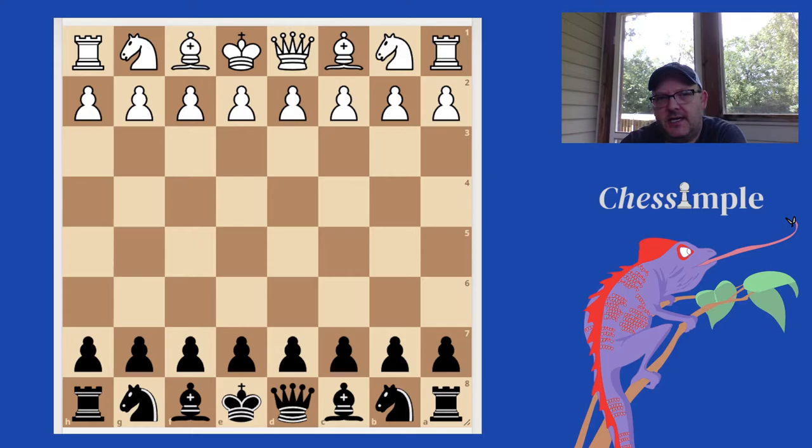I play the Chabaninko Slav, also called the Chameleon Slav against D4. I think it's a really good pairing with the Scandinavian defense and with the London system. I wanted to make a quick video to show the whole point or the reason for the move A6 in the Chabaninko Slav, because it can look kind of weird if you're not familiar with a few ideas and understand the history behind it.